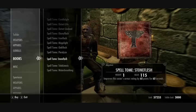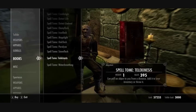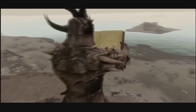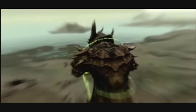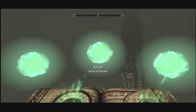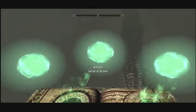Telekinesis can be bought off of select people at the Mages College in Winterhold — just check around with them and find who has it. The Secret of Arcana is a power you can only get from a black book that you find after completing the quest Unearthed. That means if you don't own the Dragonborn DLC, tough luck. But if you do, then try it out and enjoy.